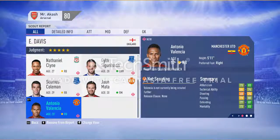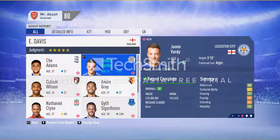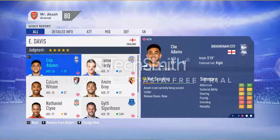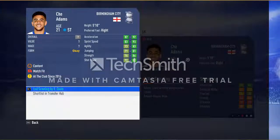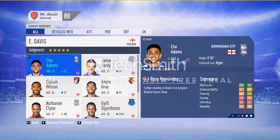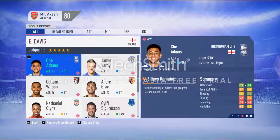Ethan Davis has already found some players. You don't need to sign every player found — judge them by age and overall. Jamie Verde is a good player with 82 overall as a striker but he's 31, so I will not sign him. I don't sign players in their 30s. This other man is 21 but his overall is unknown, so I can ask scout Davis to scout him — after six days we'll get a proper scout report.